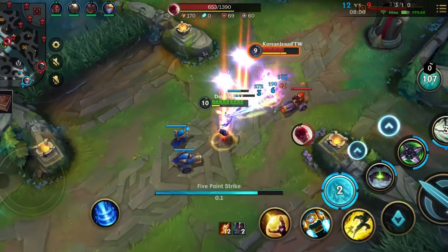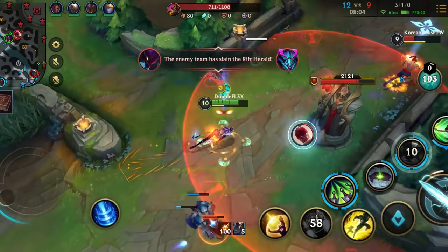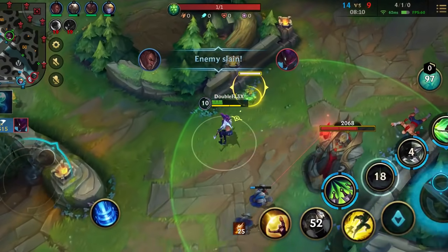Sometimes you need to dive under the tower to get those sweet kills, like for example in this Lee scene. But after that some enemies could chase you — and they can regret it as well, because you face the mighty Double Flex.